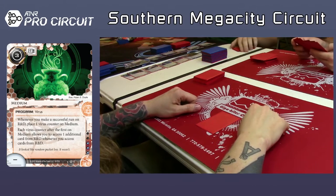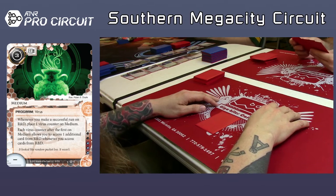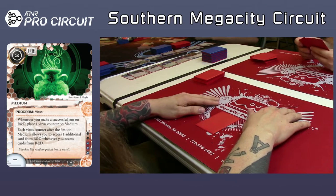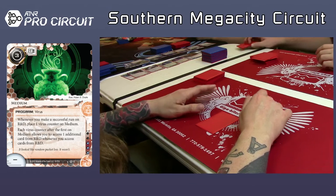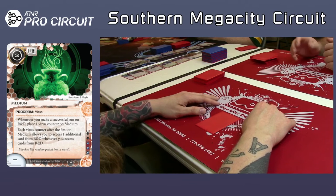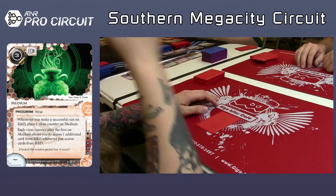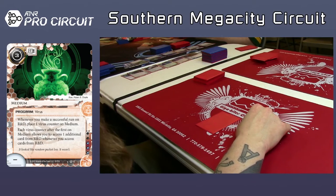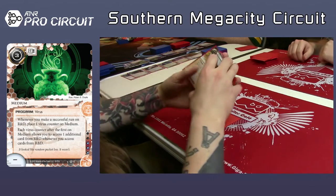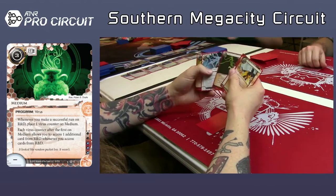So that gives him something of a win condition, especially with Djinn so he can tutor for the Medium. Really, like you said, he's just got to get the breakers to make those runs efficient. How is his econ looking? He's got the two Liberateds, which is pretty good. You start with two Armitage — he has two Liberated. He might have taken a Gorman Drip, which is pseudo-econ. And the Forged Activation Orders right there — he probably needs to pick up some econ here.